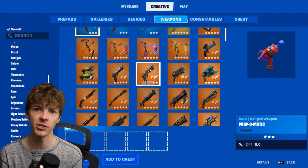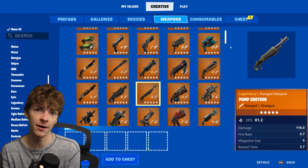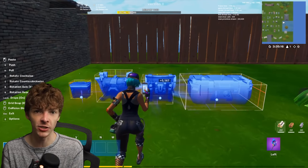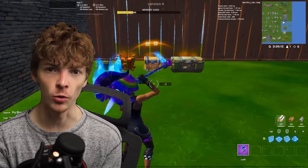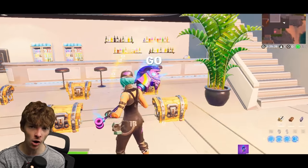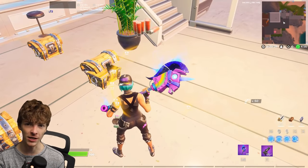Right now there are two options for chests. Either you put the items directly into the chest and that item spawns out of that chest every single time, every game, forever. Or you place a chest that is randomized but it's always tied to the battle royale loot pool, and it's ever-changing — so every time something gets added to BR it gets added to that chest, even if you placed it down a year ago.